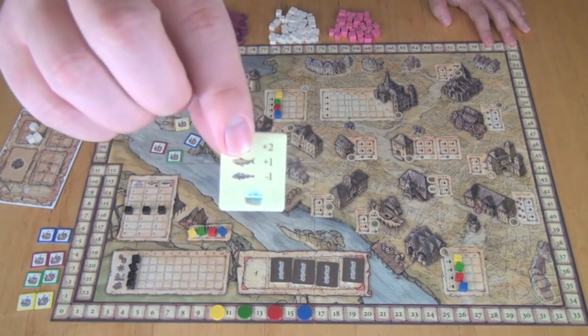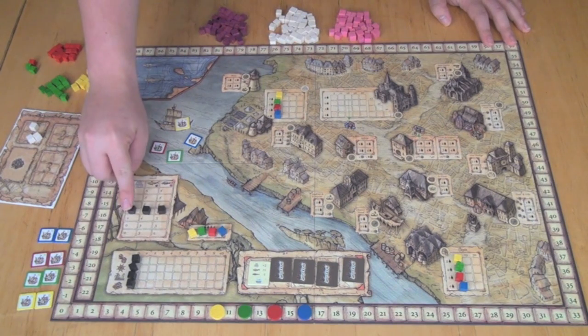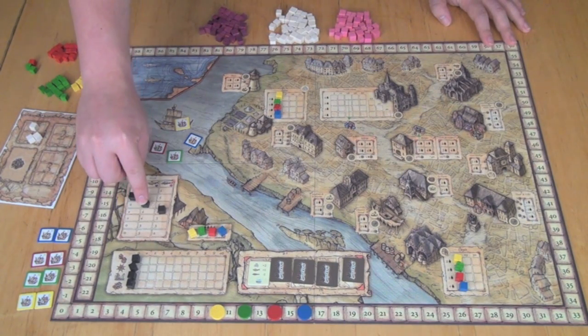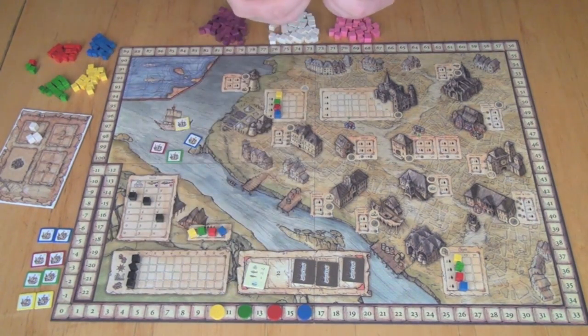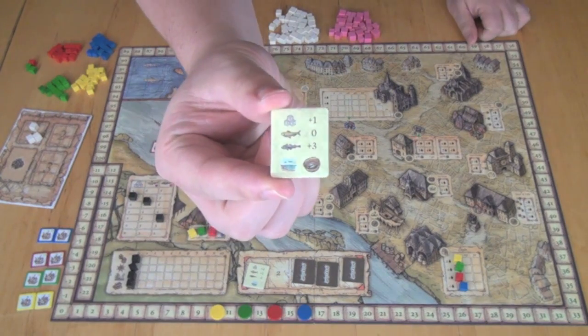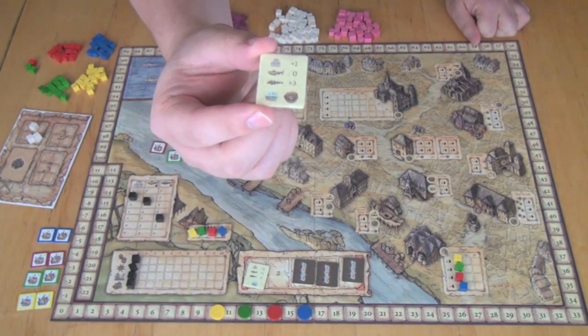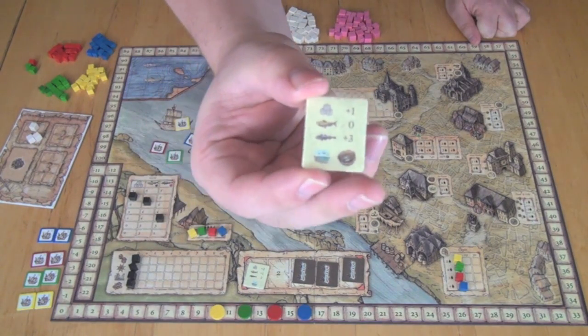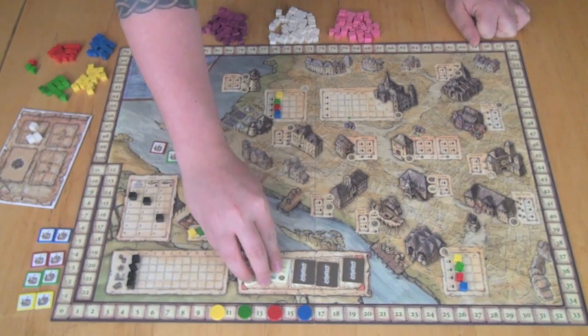The weather is calm, which has no effect. We would adjust the market: up two for salt, up one for purple, down one for pink. We would also know the next turn's potential effects — salt is going to go up, purple goes nowhere, and pink is going to go up by three, so pink is good next turn. In addition, it's going to be a bad fishing season, denoted by this basket over here, which means when you fish, you're going to lose some salt.